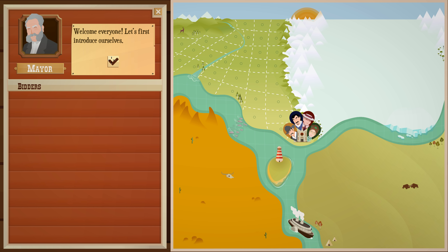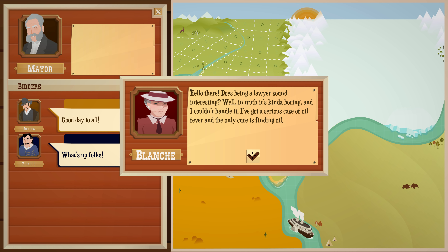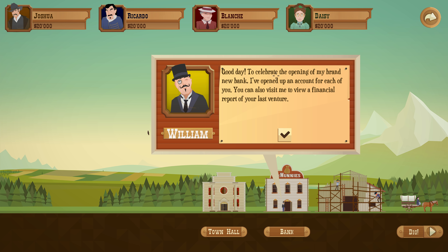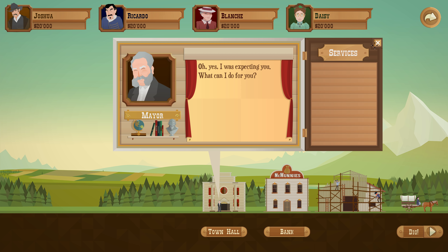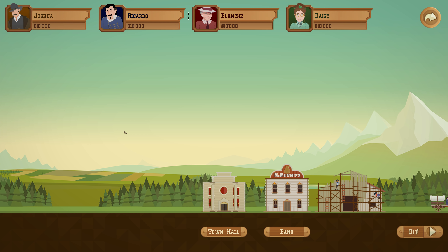So I guess you bid on land — the other characters are introduced here. We bid on some land. The bank is open so we can borrow money. We already got 20 grand to start so that seems good. I think we're ready to go and dig. We're starting with 2,000 bucks for startup costs — looks like everyone spends two grand.